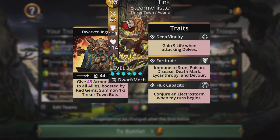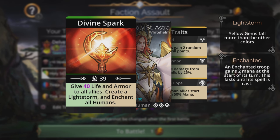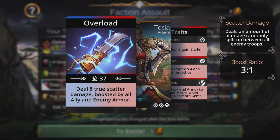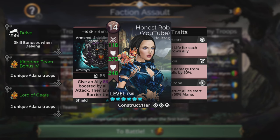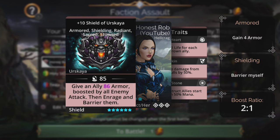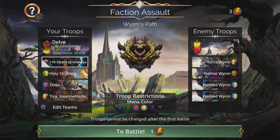Tink also conjures an Electro Storm when his turn begins, so we can use him to boost up the armor and life. Holy St. Astra gives life and armor as well as creates a Light Storm and enchants all humans. Tesla is a human and does true scatter damage boosted by all ally and enemy armor. So basically we can use these two to boost up that armor and do a massive amount of damage using Tesla - her power scales with the enemy. The Shield of Eskaya gives another massive boost to power: give an ally magic plus one armor boosted by all enemy attack, then enrage and barrier them.